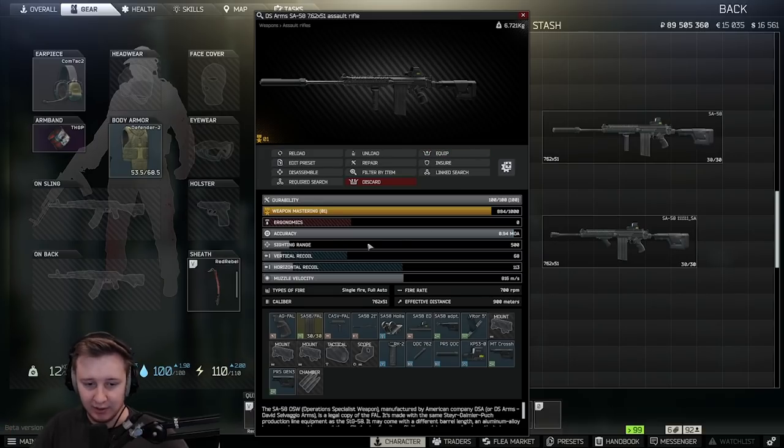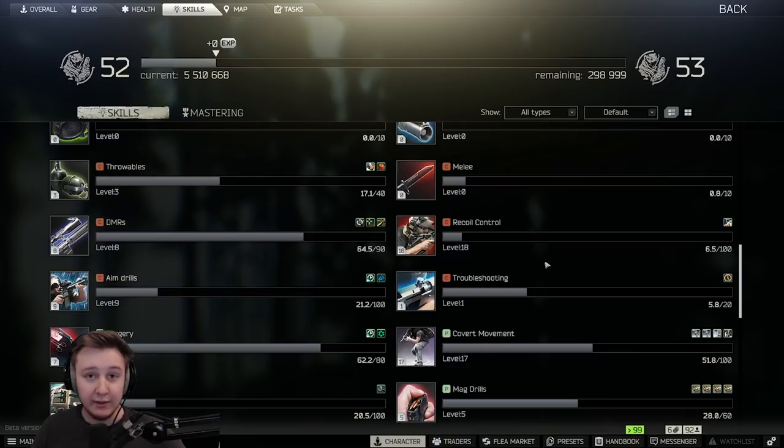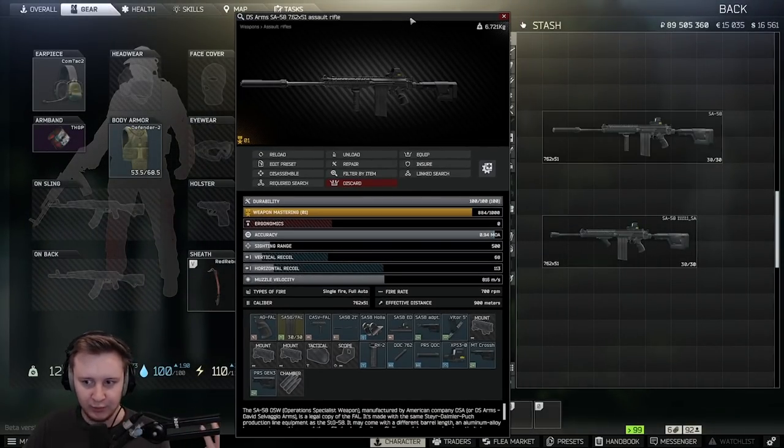Ergonomics is still poor — 0 and 23 on two of my favorite builds. However, SA feels much better and much more usable. Even if you don't have super high skills for recoil control and assault rifles — I'm at 18, which is decent — even if the skills are extremely low for you, you can still play with SA and it's going to feel pretty usable at the moment.